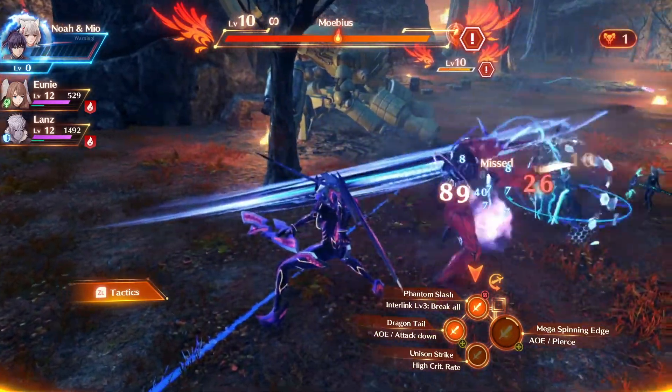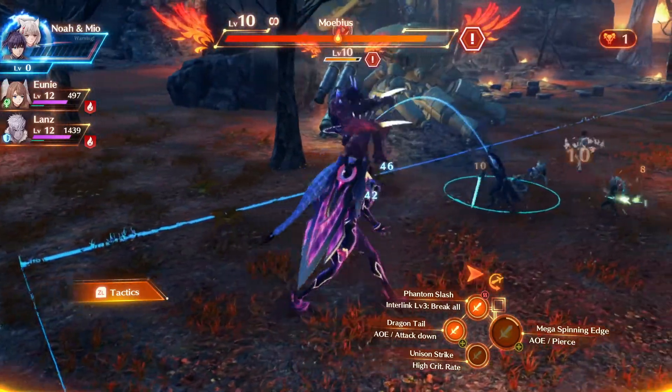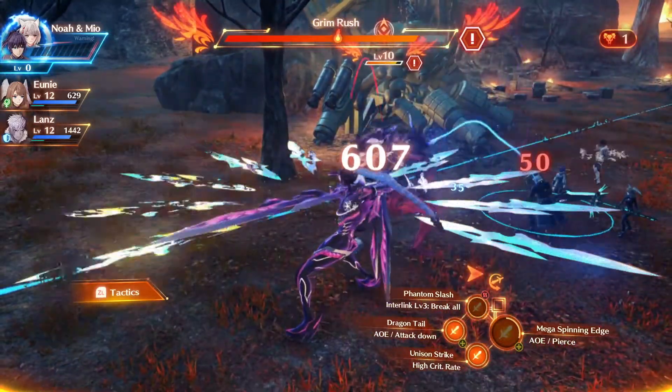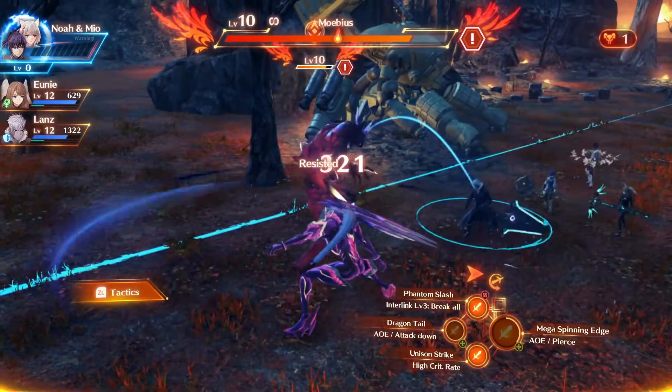It's relatively easy to do. You just need to cycle through your arts to do as much damage. Try to keep an eye on which ones do the most. Unison Strike from behind seemed to do quite a lot, and that will help you to build up the Mega Spinning Edge, which does a huge chunk as well.